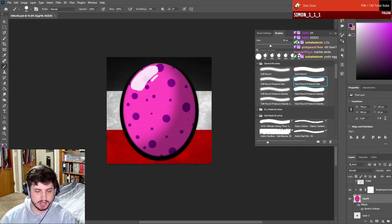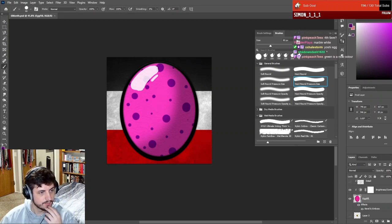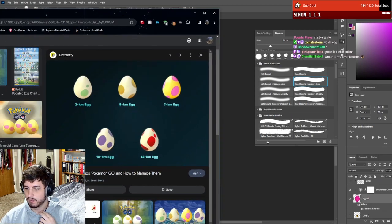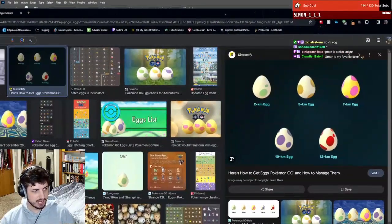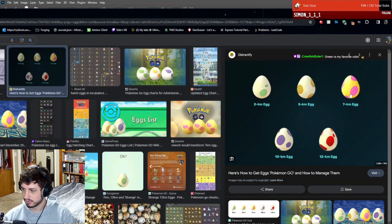Let's see what the Pokemon Go eggs look like - I do like me some Pokemon Go. This is kind of the type of egg I was envisioning - a really skinny egg at the top, but it's fine, these are more realistic. Do we have like the two kilometer egg? Five, seven - I could do the seven, but it's kind of similar to the egg we just did because of the pink. It needs to be more unique.